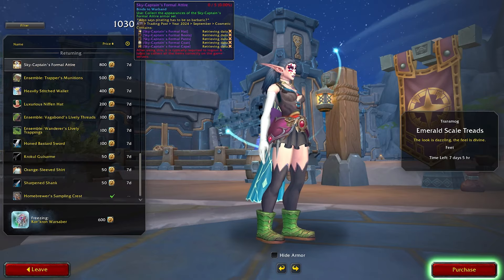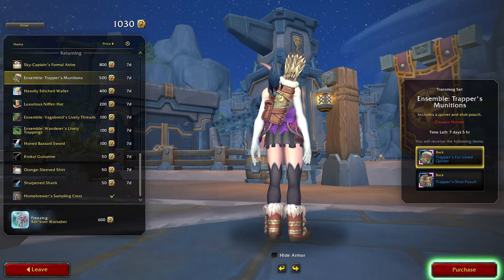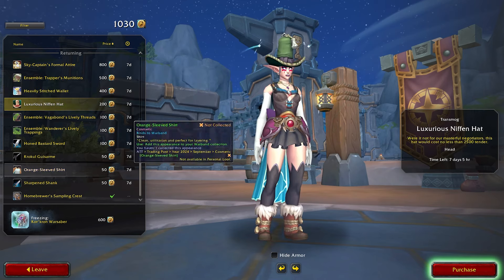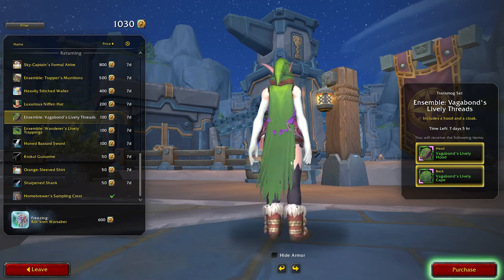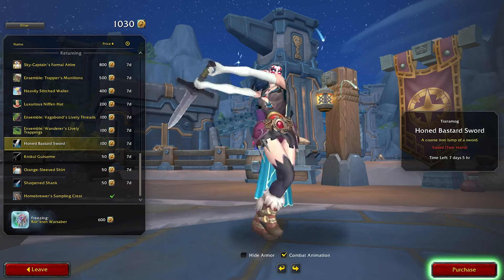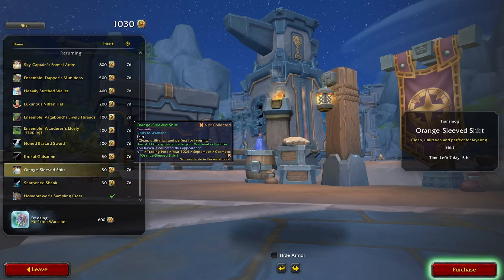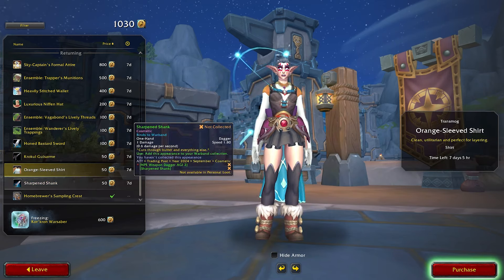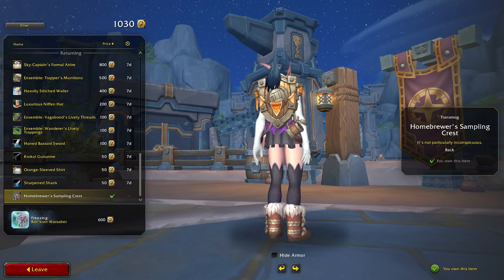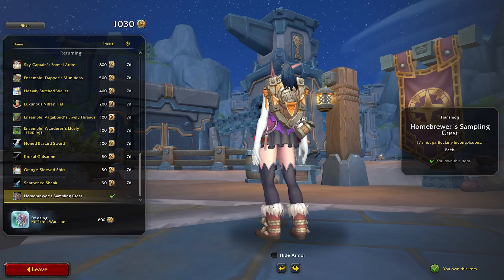And then returning items we have: the Skycaptain Formal Attire, Trapper's Munitions, Heavily Stitched Wallet, the Niffin Hat, the Vagabond's Lively Threads, Wanderer's Lively Trapping, the Honed Bastard Sword, Croquel Gazarm, Orange Sleeve Shirt, Sharpened Shank, and then the Home Brewer Sampling Crust. I got that one last year, so yay.